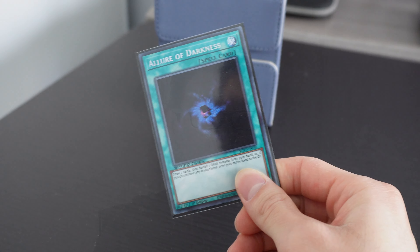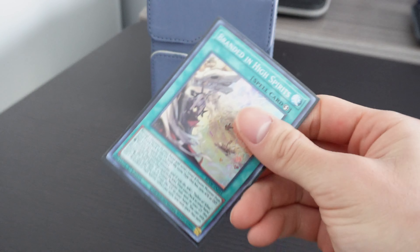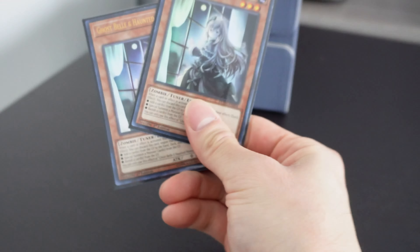In terms of my actual decklist, not much has changed since I brought it on my channel a couple weeks ago when I finished top 8 at the remote regional for Branded Despia. I really just took out an Allure and put in Branded in High Spirits because I really do love that card. I also added in a couple Bells on the side just because of Fire King and whatnot.